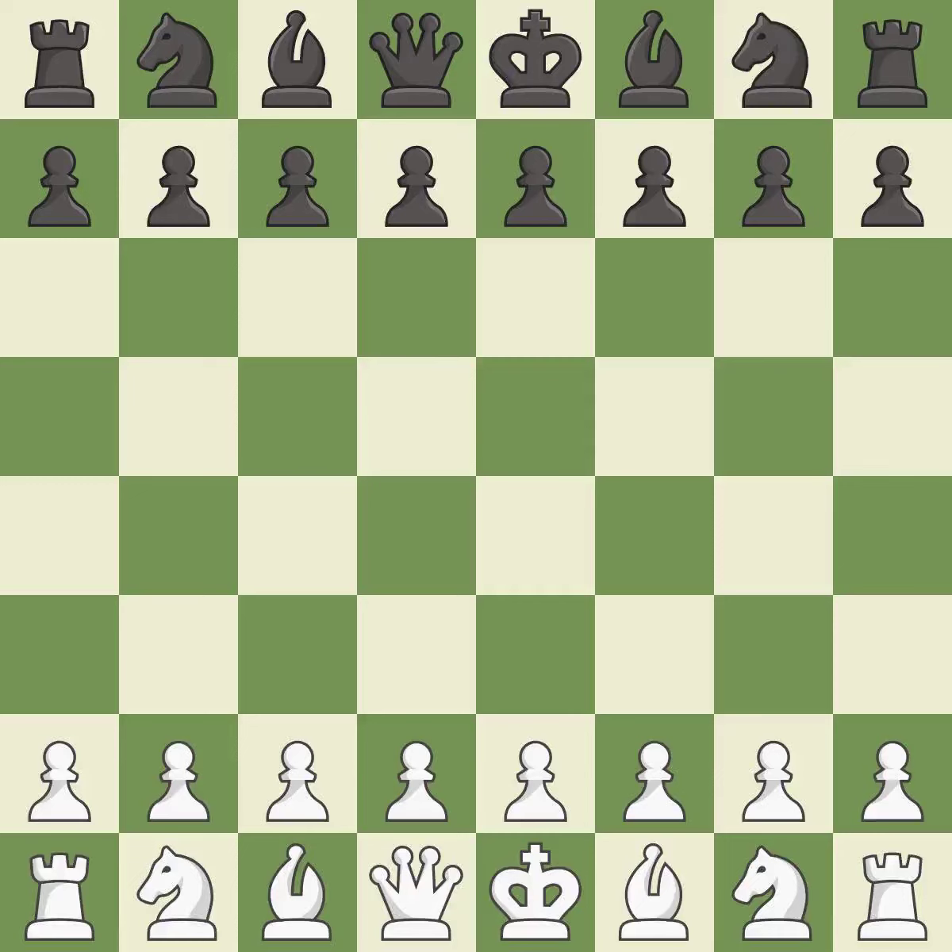Balanced — neither player ever had an advantage. That game was pretty competitive. Black had a good opening, but white was on another level. That was an incredible middle game by both players.